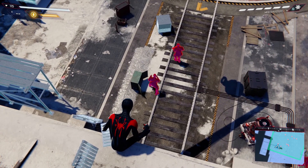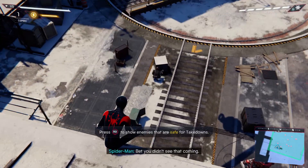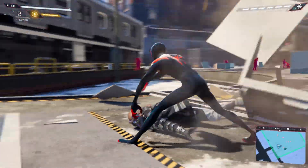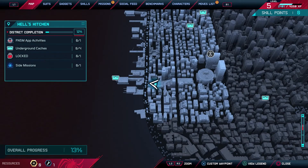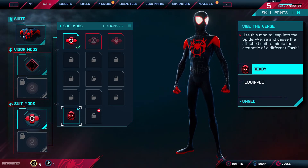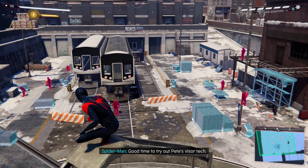Got a stealth section. I've got the Into the Spider-Verse suit on here. Does it have the frame rate like the suit in the movie? Yeah, you can turn it on. I knew they had added that in but I didn't see it, so I didn't know if they took it out. Good time to try out Pete's visor tech.